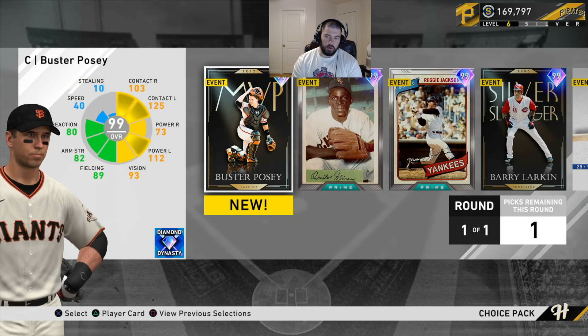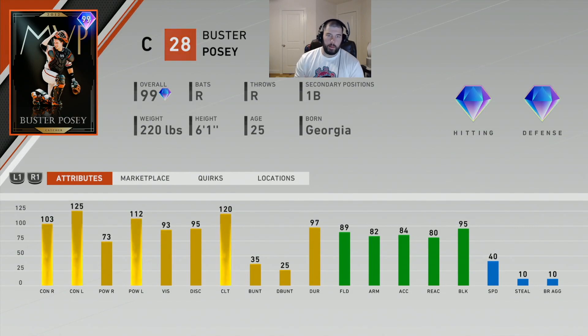We'll start from Posey and work our way left to right. Buster Posey is a catcher for the San Francisco Giants. All his secondaries are first base, diamond hitting, diamond defense — not surprising for a 99 overall card. He hits left-handed pitching better than right-handed pitching and absolutely mashes it. He has very high vision at 93, good discipline, and he's a great defensive catcher. His arm strength is 82, but he has 95 blocking, and blocking is super important this year.